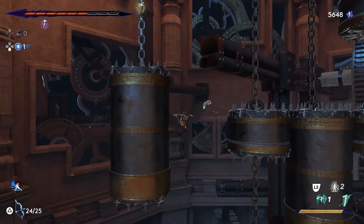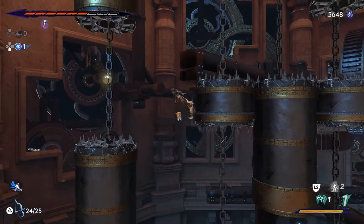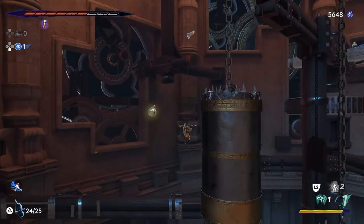You can see the bell above us. Now this piece right here that I'm on — this little can — that's a transition piece. At least that's what I call it. That's one of the most useful pieces in this entire little puzzle.